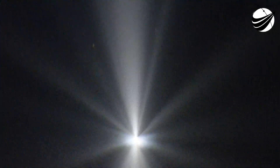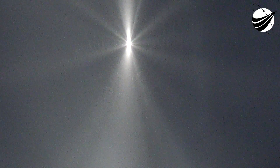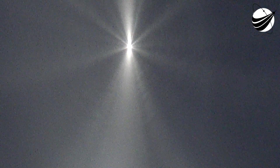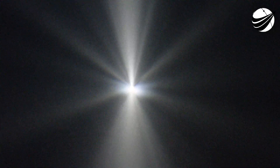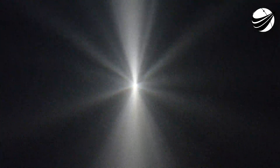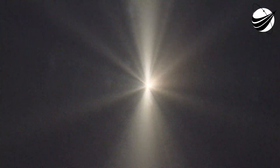Three minutes 40 seconds in. Engine is now throttling to maintain 4.6 G acceleration limit, engine response looks good. Now passing four minutes into flight. Centaur has begun the boost phase chill-down sequence. RD-180 engine continues to look good as it maintains that 4.6 G throttle acceleration limit. Four minutes 15 seconds in, standing by for BECO shortly.